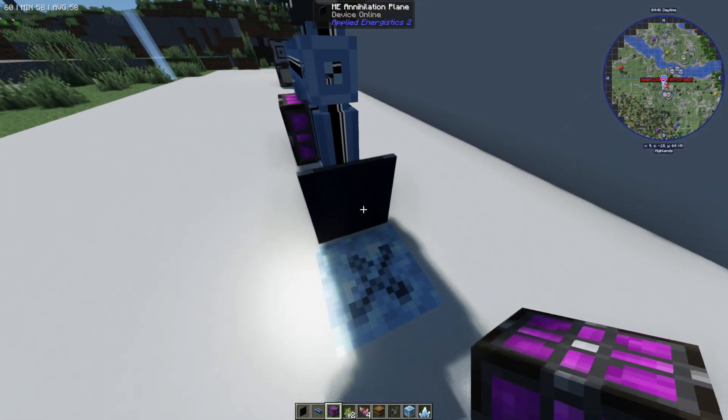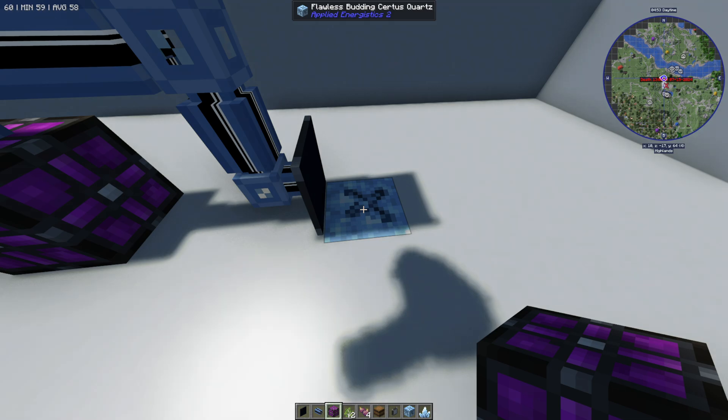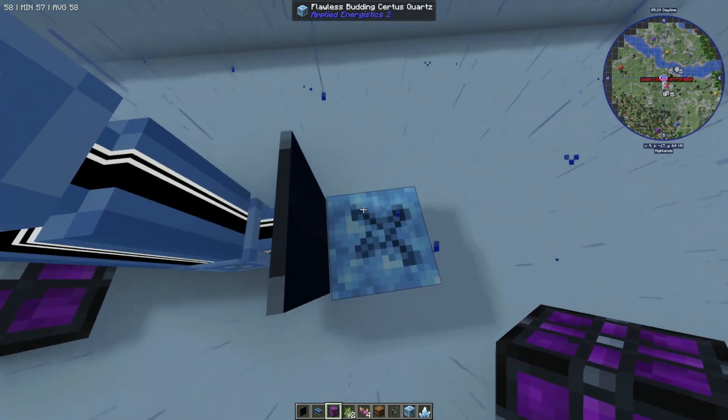Over here we have the annihilation plane, which is basically going to destroy an item, and down here we have the flawless budding certus quartz. You can use any kind of budding certus quartz — the damaged one, chipped, flawed, or flawless. If you use the flawless one, it will regenerate infinitely and you won't have to replace it, whereas with the other ones you will have to replace it. The non-flawless ones are easier to get — you can just mine them with silk touch.